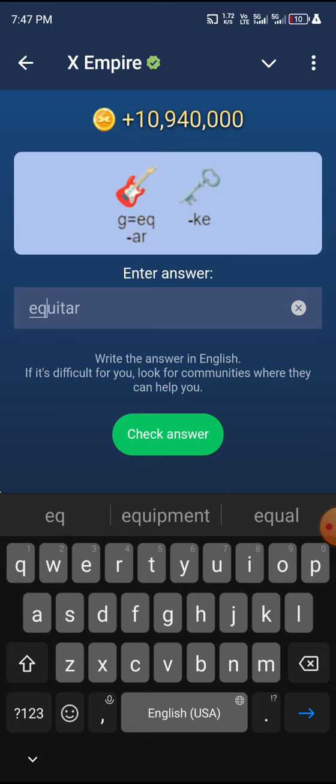Then what you have left is U-I-T-A-R. They have told you that you need to remove A-R from the spelling, so you are removing A-R. And that is sorted.